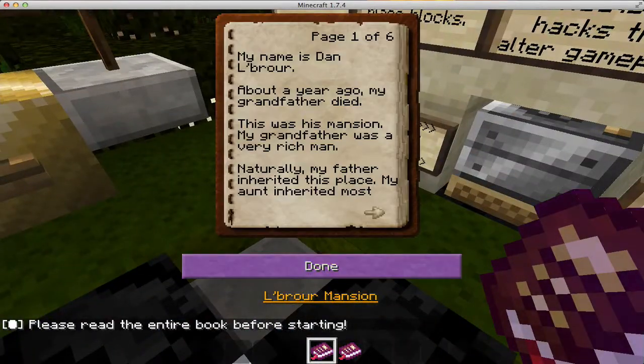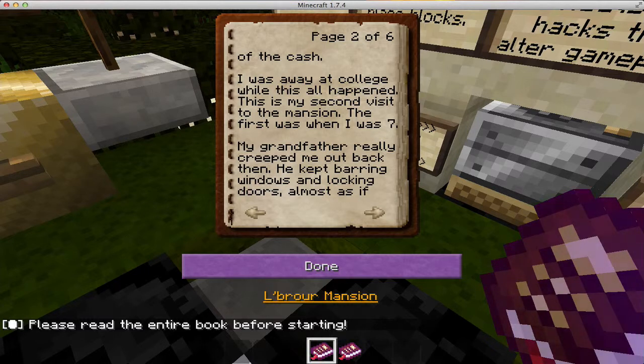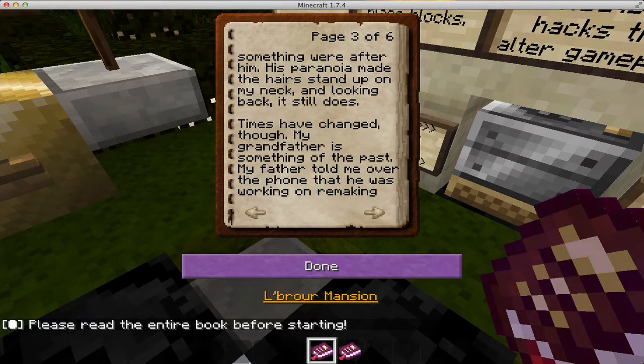Please read the entire book before starting. My name is Dan LeBruhr. About a year ago my grandfather died — this was his mansion. My grandfather was a very rich man. My aunt inherited most of the cash. I was away at college while this all happened. This was my second visit to the mansion. The first was when I was seven. My grandfather really creeped me out back then — he kept barring windows and locking doors, almost as if something were after him. His paranoia made my hair stand up on my neck. Looking back, it still does.